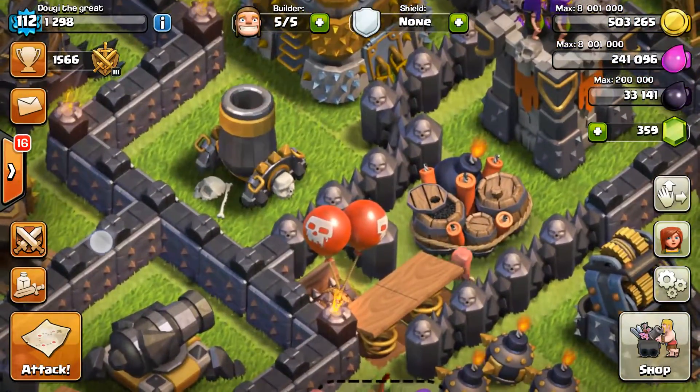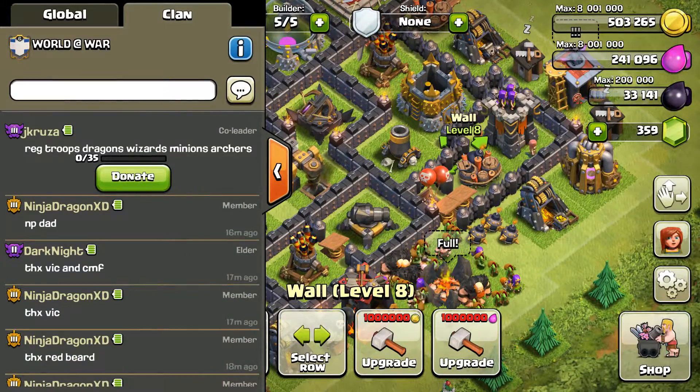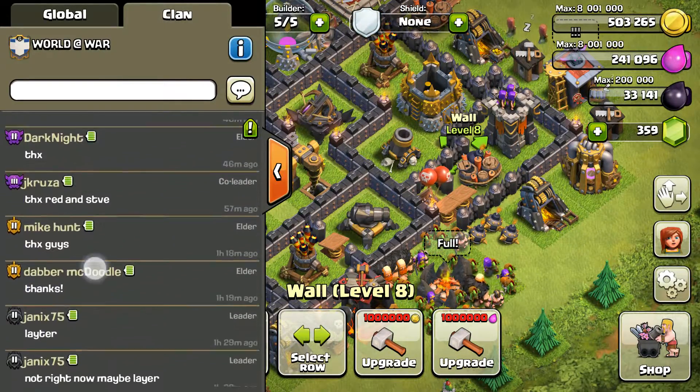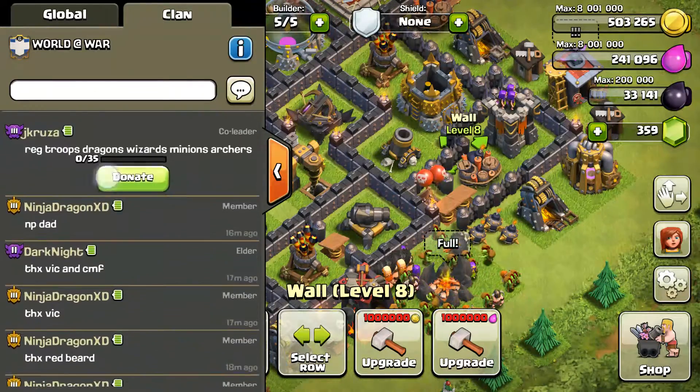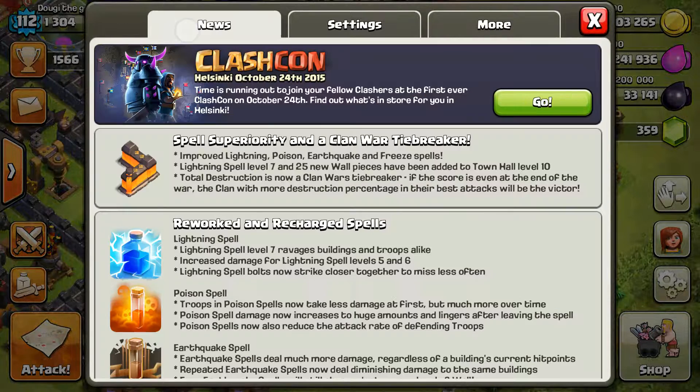I think they might have changed the skulls a little bit. I know they changed the badges — I'm not too big on that, I liked the old badges. Let's look through the notes: improved lightning, poison, earthquake, and freeze spells.